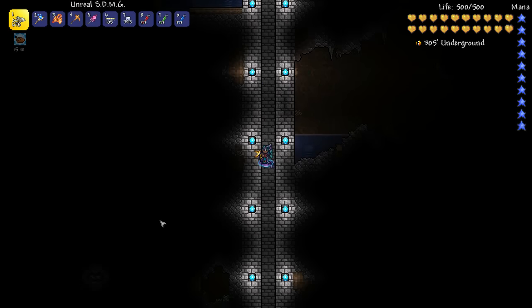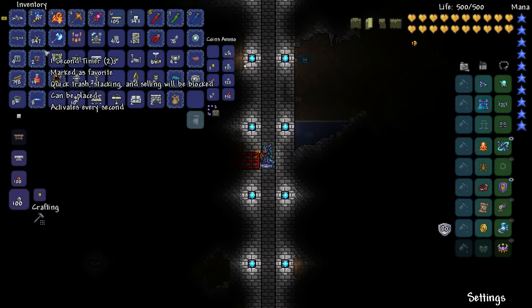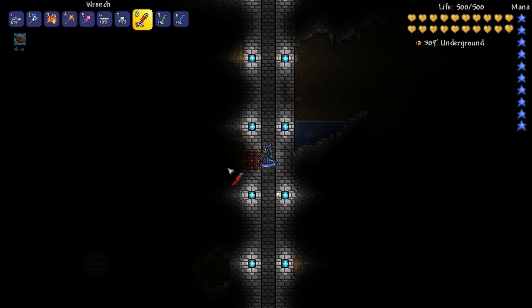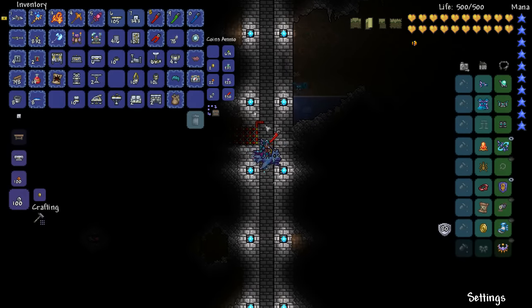I'm just going to drop down my elevator and we're going to make a little secret entrance here, and it's actually really easy to make. What you do is make it with wire and actuators and all that good stuff, so you don't actually need to dig into your walls.